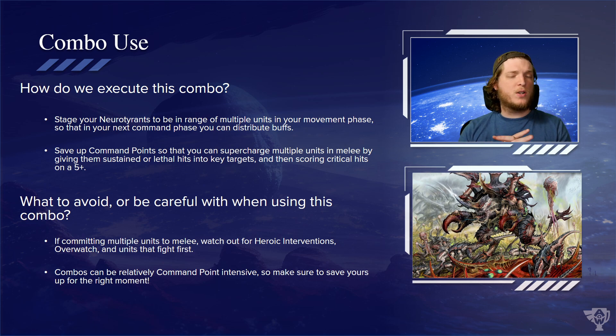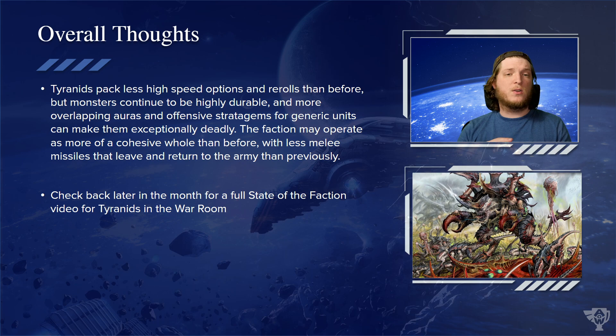When doing this, watch out — if you're committing multiple units to melee, be wary of heroic interventions, overwatch, fight first, and the Counter Offensive stratagem. There are a lot of reasons to be cautious about committing multiple units at once, but if you can do so safely, you can get them all swinging very effectively. These combos can be relatively CP-intensive, so make sure you save them for the right moment and don't find yourself lacking CP for other ventures. There's a lot of reward for spending your CP well.